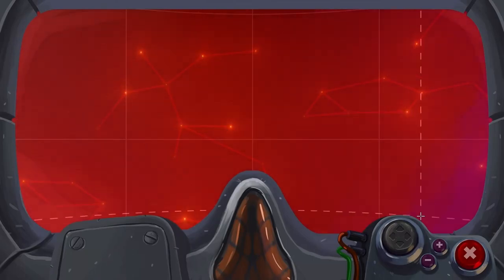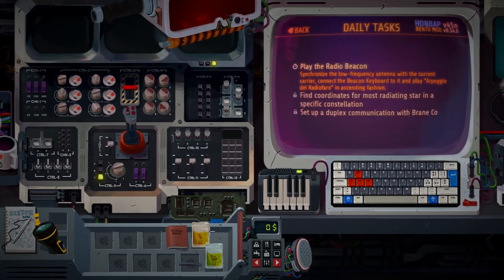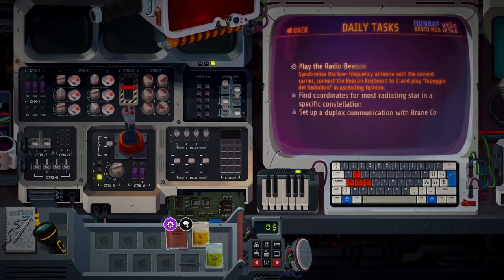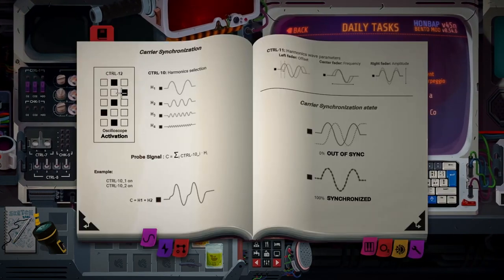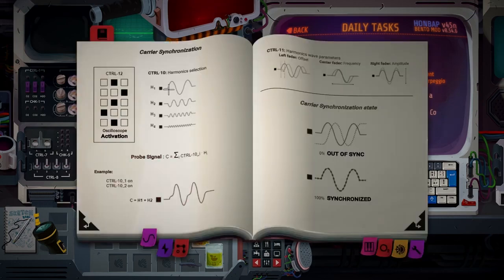I really wanted to move this out of the way. Working through the carrier sync: 11-12, 12-12. Middle, right, middle, left, middle. We need H1 — it has to be like this.